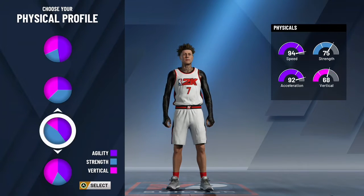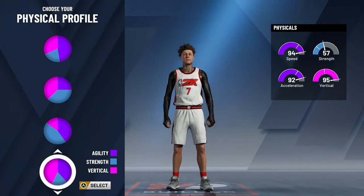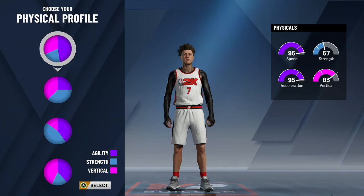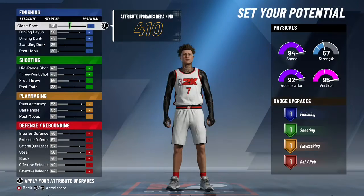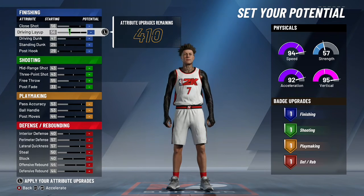You want to click the fourth physical profile — the fourth one. Then what you want to do is upgrade the driving layup and everything finishing — upgrade everything in the finishing category.